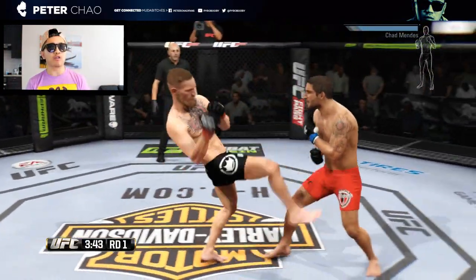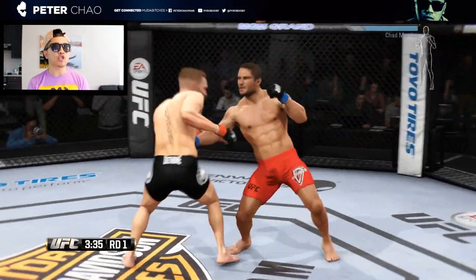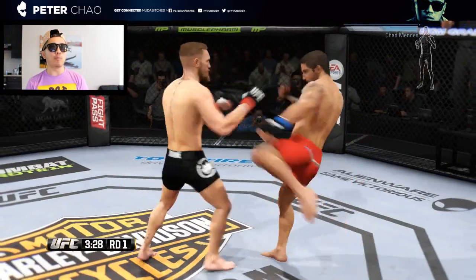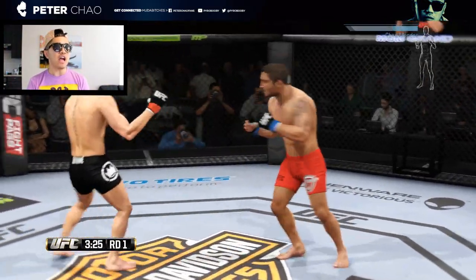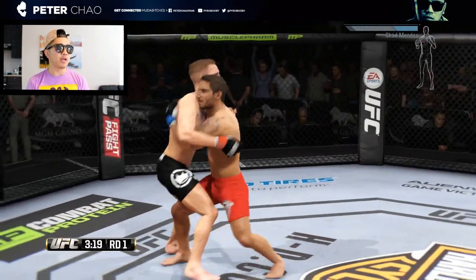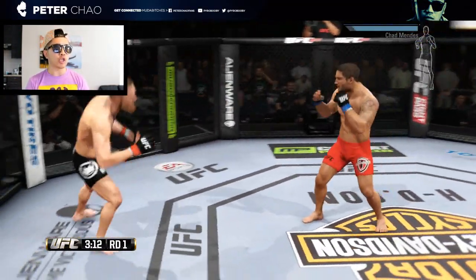Mendes looking to do a little bit of damage himself in a rush. A rush by McGregor — those long limbs of his, a four-inch advantage in reach. And Mendes going for a miscalculated Superman punch. There's nothing super about that, although a nice kick right to the midsection.